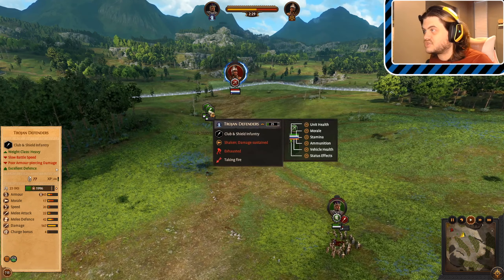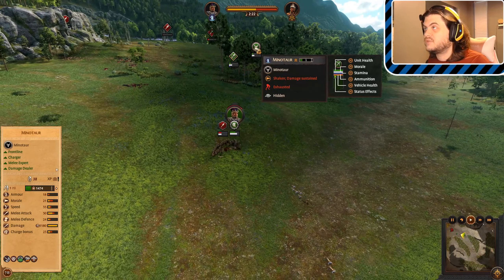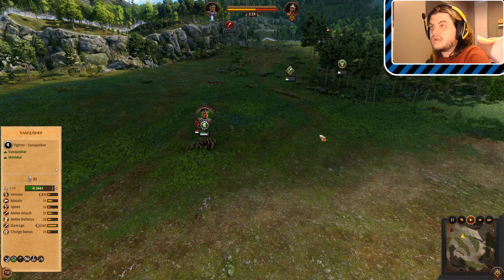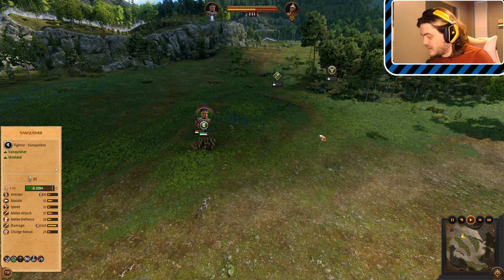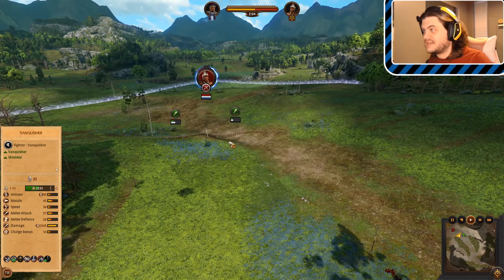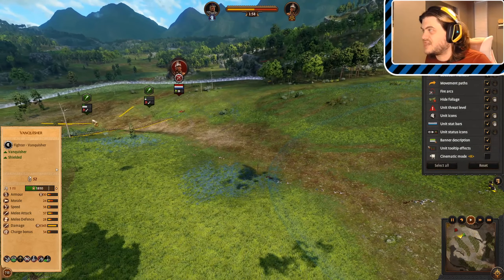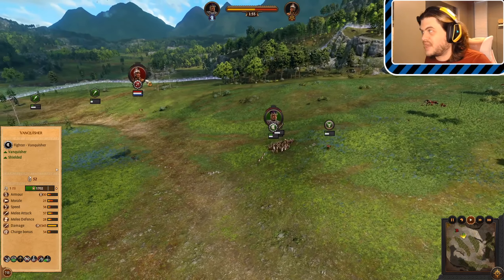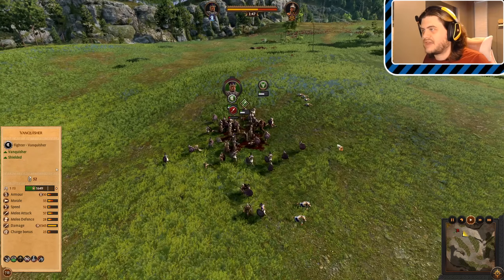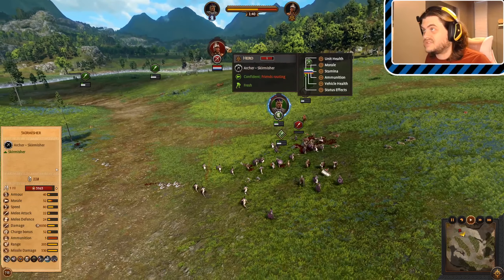My Minotaur has just regrouped. Hector's Chosen have another job now — they have to fight these Shielded Clubmen. I'm still chasing down the hero out here, and I've got my Fighter Vanquisher hero chasing the Armored Spearmen, trying to remove them from the fight. Hector's Chosen pulling in overtime now with 199 kills — shattering the Shielded Clubmen, 202 kills. I activate Bull Rush on my Minotaur because I need to get him over here as soon as possible. Everything else is shattered. This is all that's left on the battlefield.